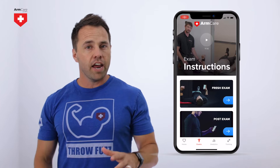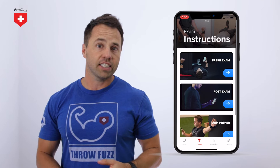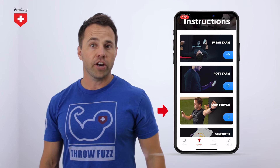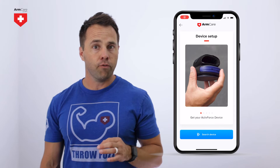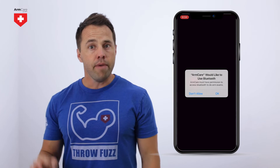Moving over to the exam section of the app, if you have never taken an exam before, you need to watch the entire exam training video. It covers everything you need to know to complete the exams correctly. You will see three buttons that say fresh exam, post exam, and arm primer. These are the three exams offered in the app, and there is a time and a place for each one. The app will prompt you to pair the active force sensor to your phone during the testing process, so you don't need to search for it like a Bluetooth speaker or headphones.